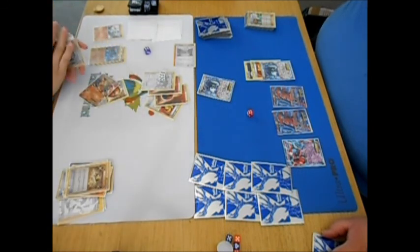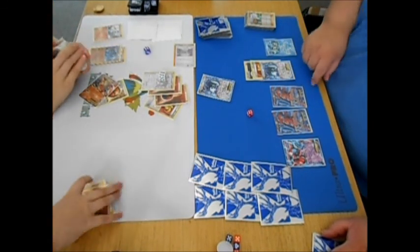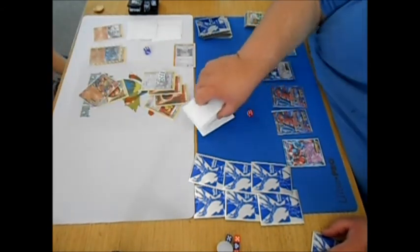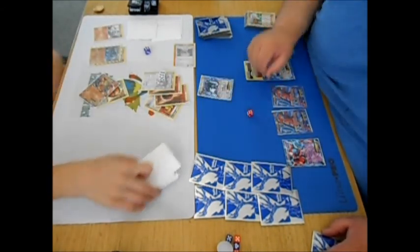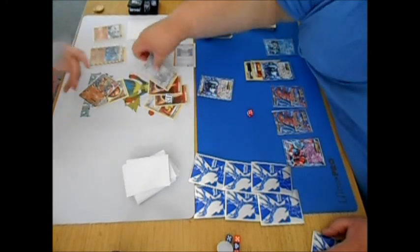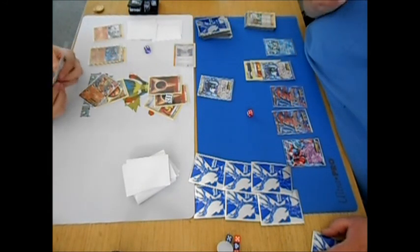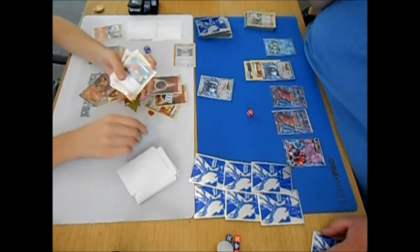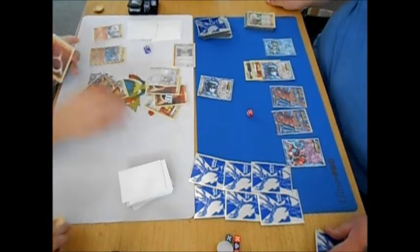Obviously Deoxys would be a good counter to it. And this is right where I get told that Lucario EX is actually weak to Psychic. So now I have to change up my whole strategy.